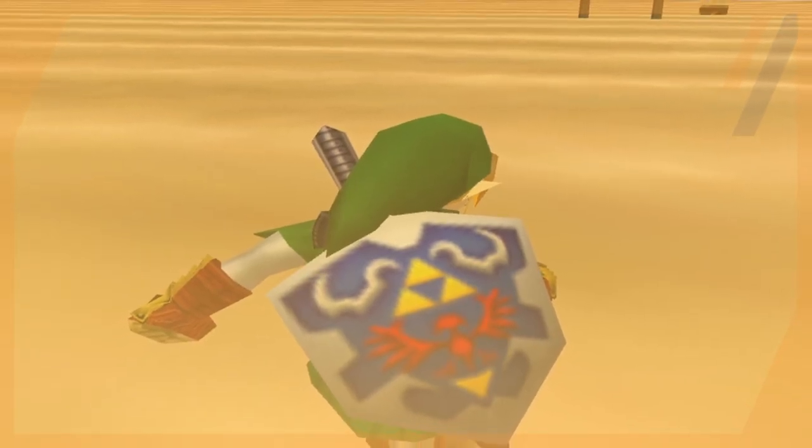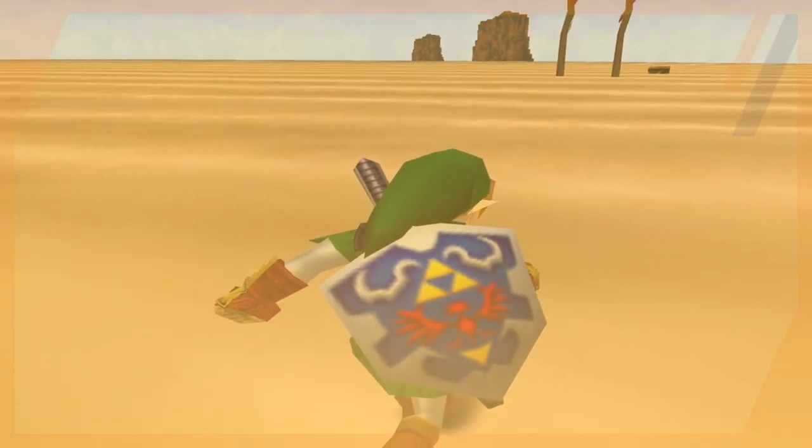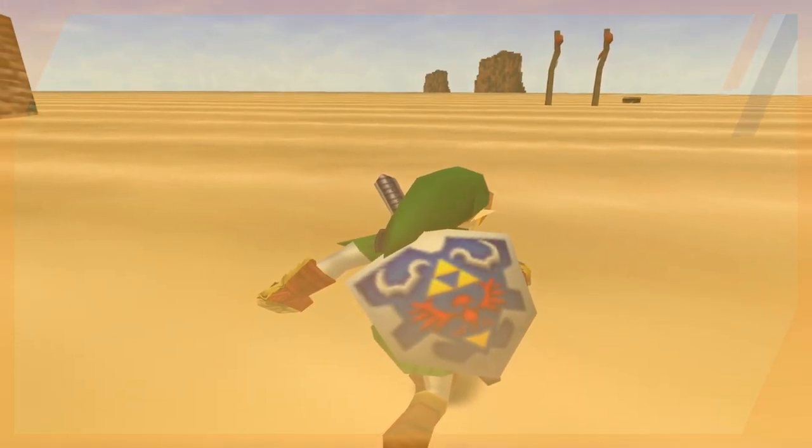This warp takes you farther down the desert to a completely different map — but the crate you were looking at appears to be right there in front of you, alongside other crates you can see in the distance. But these are not the same crates. The developers just placed objects in the same spot on separate maps so that it looked like you warped down and are now closer to what you were seeing.